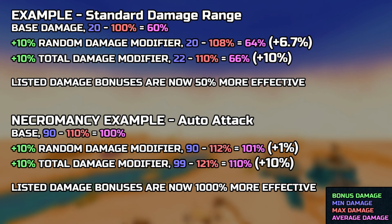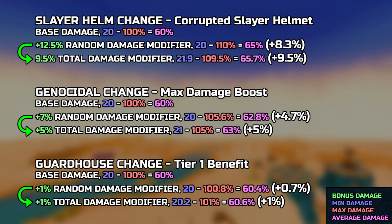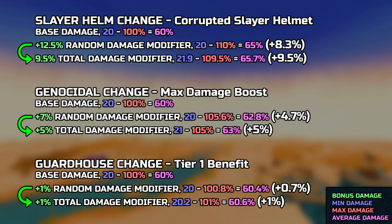With these changes, the listed damage buffs will be 50% more effective with most standard abilities, whereas for Necromancy it's a staggering 1000% increase. Let's look at the listed damage buffs that used to follow the application rule of random damage and have been changed accordingly to total damage. Since there's not much to comment on, I recommend pausing the video if you're interested in the math, but in short, most of these are a slight overall buff.